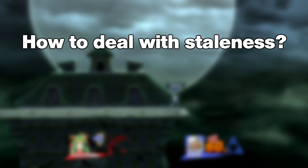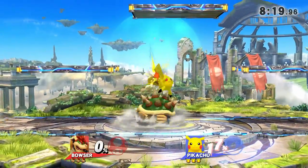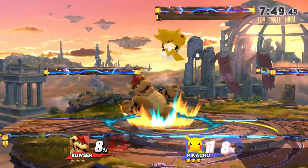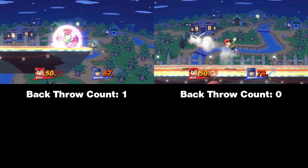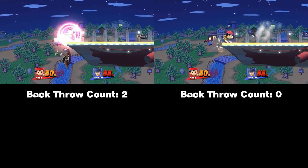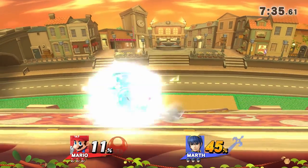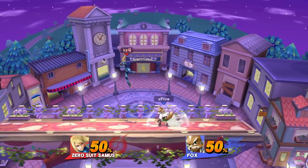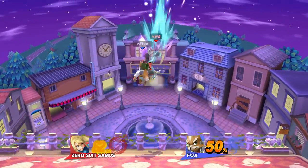Now that you know how staleness works, how can you use this information for yourself? First, try to implement many different moves in your gameplay — mix it up instead of only using one or two moves, or you will feel how they become stale and how hard it is to rack up damage. Also, avoid using strong kill moves when they have no chance of actually killing yet; they will just get weaker and you'll have a harder time killing with them when it really matters. Sometimes you can get the same or even more percent by performing a small combo of weaker moves without staling your strong hits.